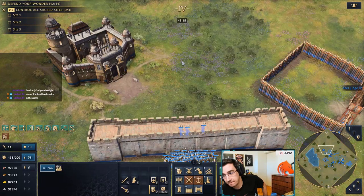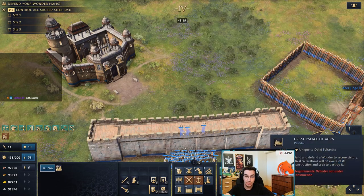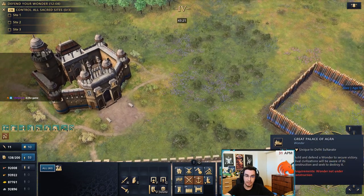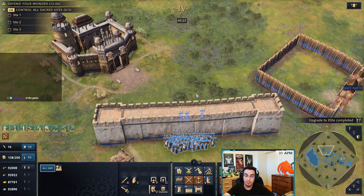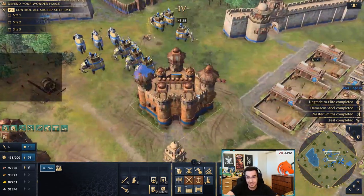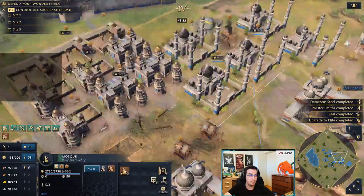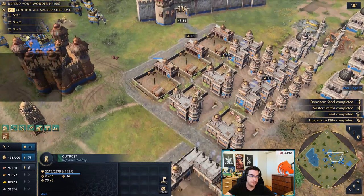If you're a nomad FFA enjoyer like myself, your wonder costs 4,500 stone instead of 6,000 — that's a big one.